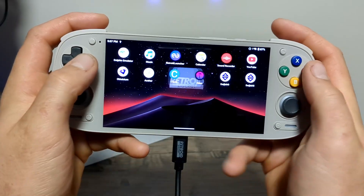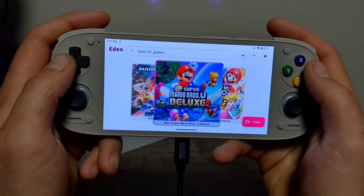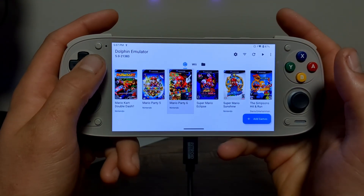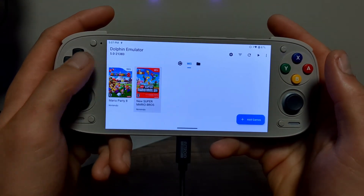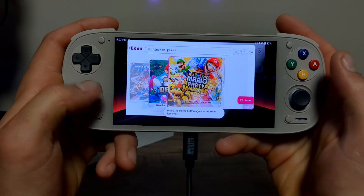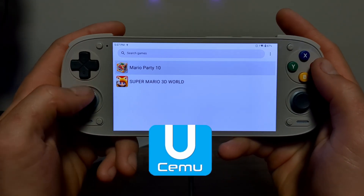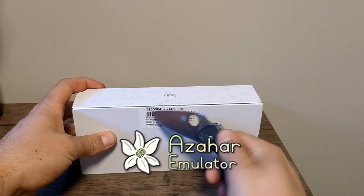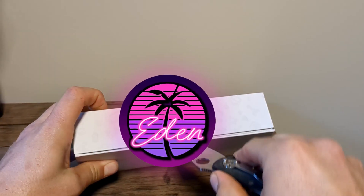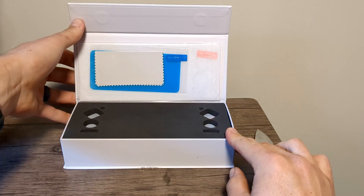This is the Retroid Pocket 5 and I finally got my hands on one, so I'm super excited to set it up with all sorts of games and emulators to make my ultimate handheld. The goal in this video is to set up my top four favorite emulators: Dolphin to play Wii and GameCube games, Simu to play Wii U games, Azahar to play 3DS games, and the main entrée — Eden emulator — to play Switch games on my Pocket 5.